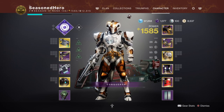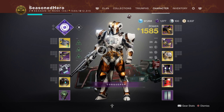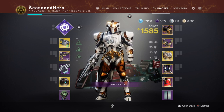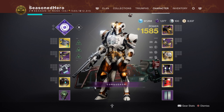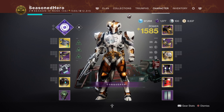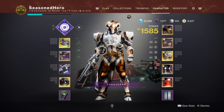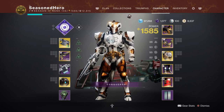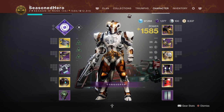For stats, we have three key areas because of how Heart of Inmost Light requires us to use it: discipline, strength, and resilience. My resilience is the highest at 90 and acts as the catalyst for triggering the mass cooldown from there. I've tested this stat multiple times to confirm the cooldown rate is sufficient, and as long as you collect elemental wells and use abilities wisely, you won't need additional mods. That said, Distribution, Absolution, and Utility Kickstart are great options if you want that extra support.